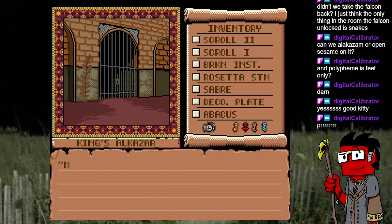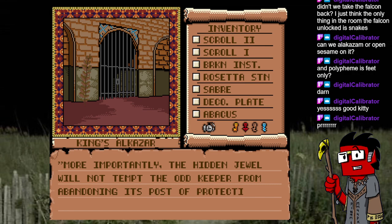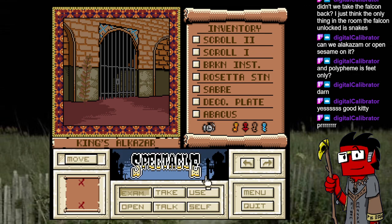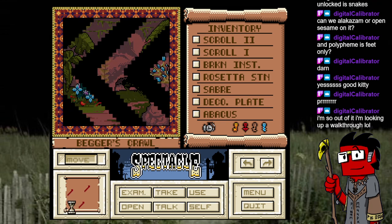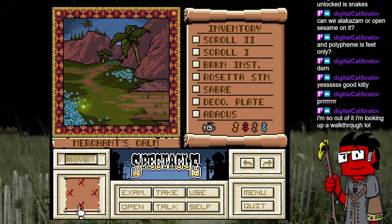I don't have any ideas either, and sounds like DC's also out — she's purring, look at her. 'Hidden gem will not tempt the odd keeper from abandoning its post to protecting what remains of our dear king.' What if we put the gem back in the box? We tried putting it on the ground near the king. I'm so out of it, I'm looking up a walkthrough.